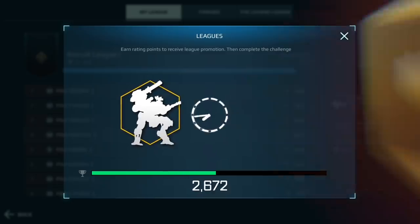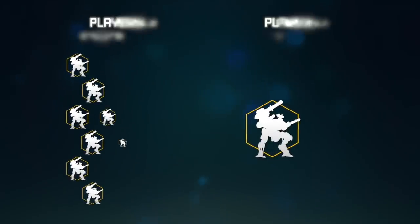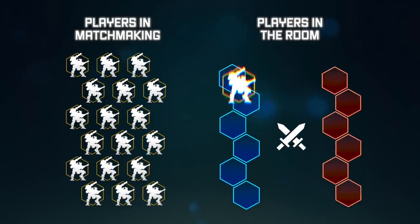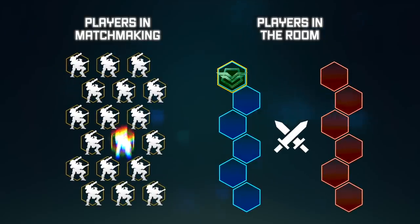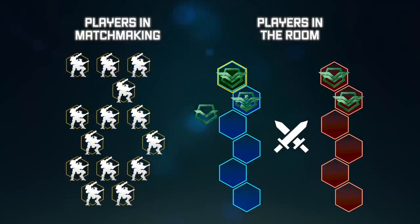No other factors play into the calculation. When someone taps to battle, the game creates a matchmaking room and starts looking for players with a similar league rating. The game finds the first opponent — the person with the rating closest to yours — then the first teammate. Same logic here, then the second opponent, the second teammate, and so on.